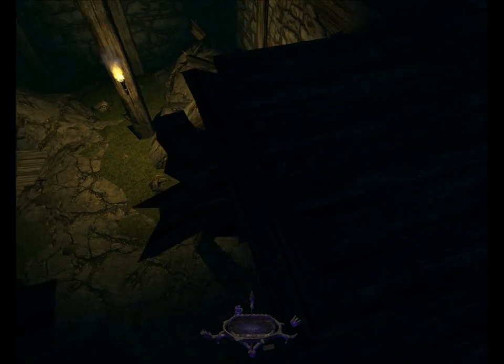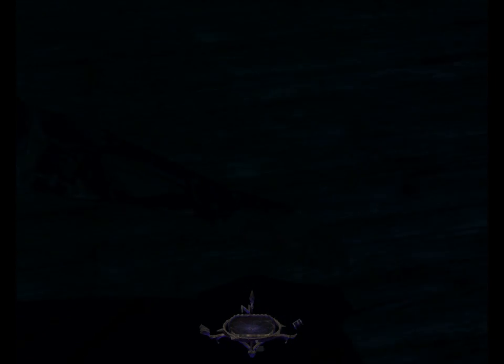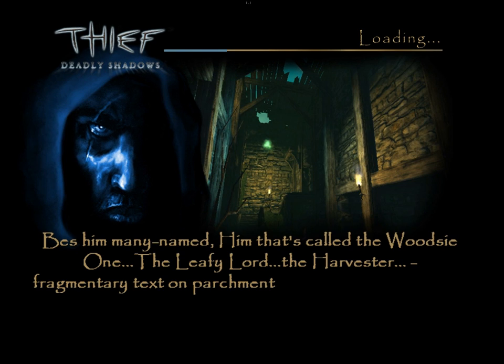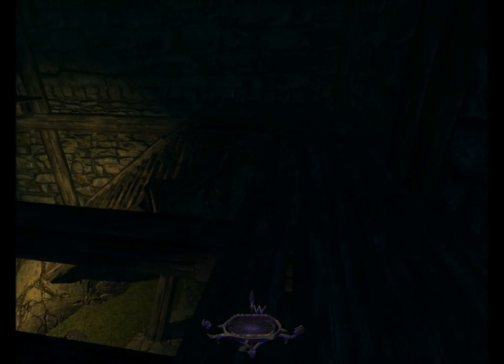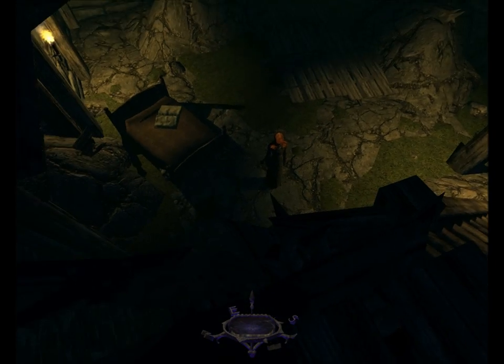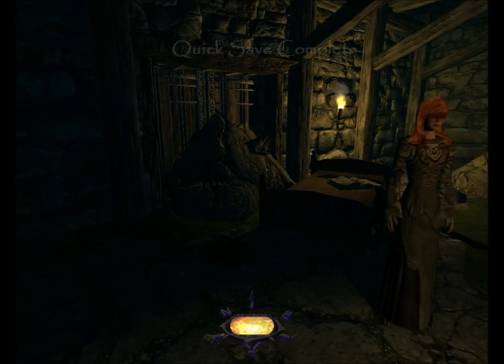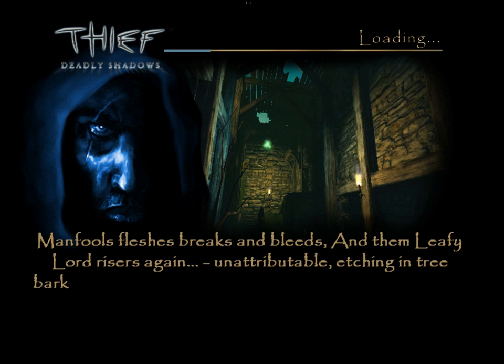We need to get downstairs now. If we drop, the shaman will hear us. What she just heard — I can't believe I forgot about it because I had the exact same problem in my practice run — is that I just bumped into a junk bottle of wine on the floor. We need to get down the stairs, we can't drop or she will hear us, so we have to time everything correctly. We'll need to pickpocket her. She has a chest with goodies in it, and she will of course green alert if that chest opens and closes. Getting downstairs is the hardest move.